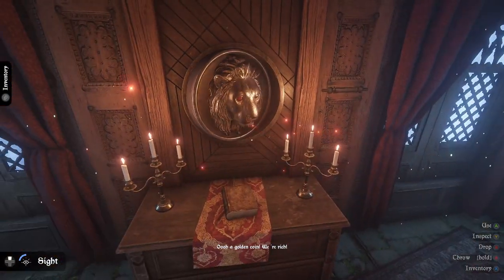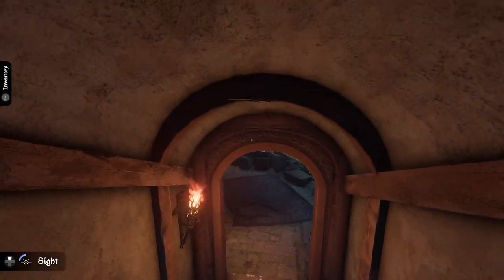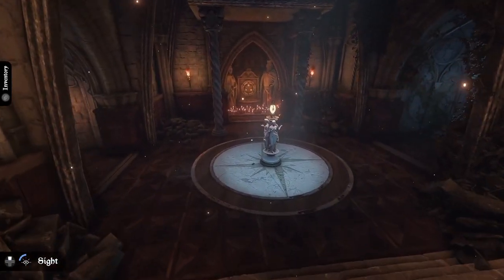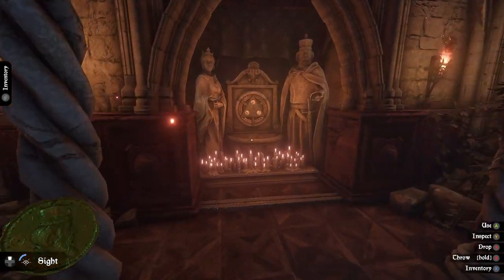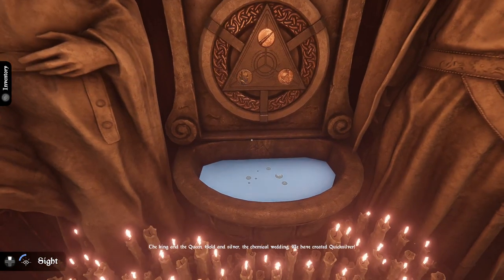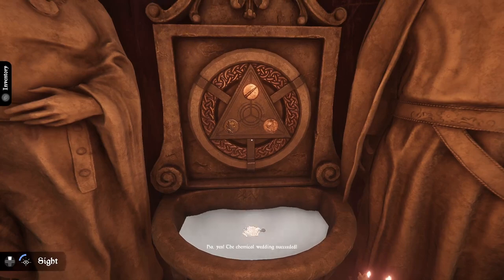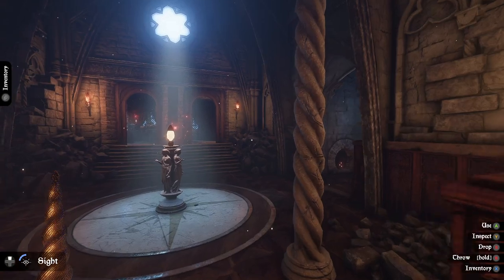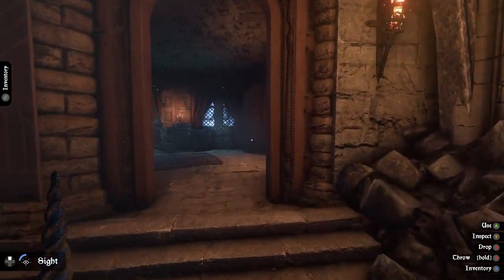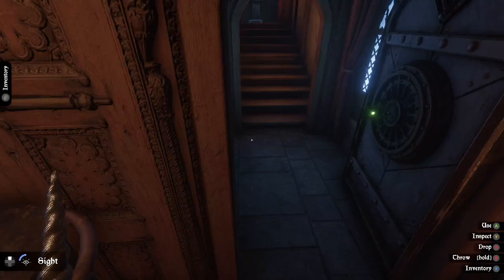Second coin. The coin I know goes down here. The other one looks like a unicorn horn, but I have yet to find it. I swear it just wants the horn, but I still can't find it. Insert coin. 'The king and queen — gold and silver — the chemical wedding.' The chemical wedding succeeded — the horn is now charged. What does the horn being charged do? What does this change?